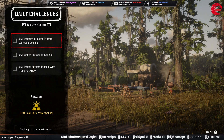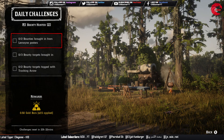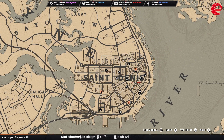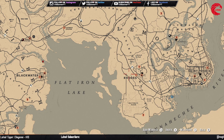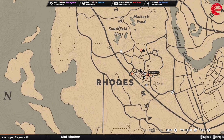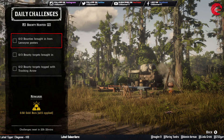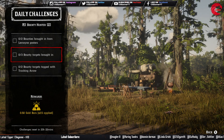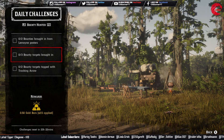For the Bounty role daily challenges, you have to bring in two bounties from Lemoyne posters. The two Lemoyne posters are: one in Scarlett Meadows and another one on the roads over here. Go to either of them and take two bounties to the law. Then you have to bring in three bounty targets — just go to any bounty poster and take three bounty targets to the law.